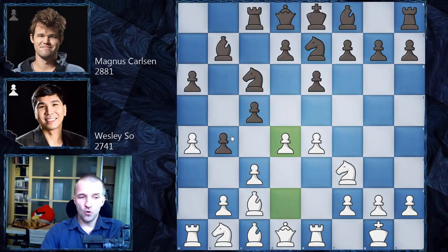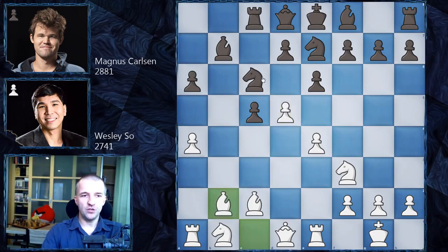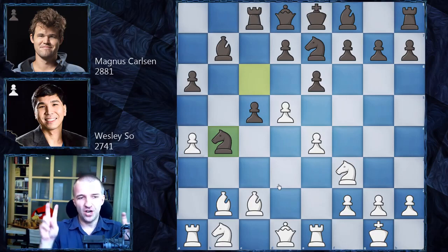The most popular move here is actually b takes on c3, and after d5, c takes on b2, bishop b2, knight goes to b4. So we still have about 20 games in the public database — definitely a well-known position. A little bit sharp, as you can see, with a lot of things happening. But black has some interesting counterplay here.